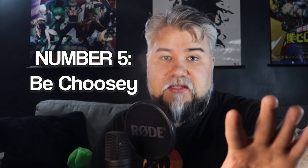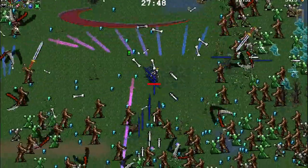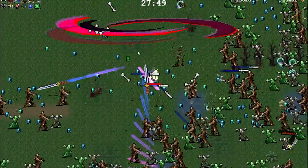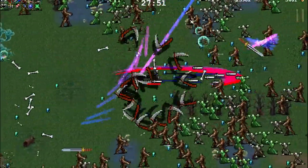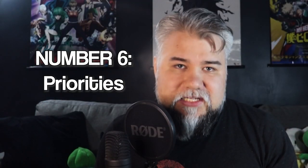Tip number five: focus on which weapons you want to end with and which items you need to upgrade them — only take those items. A huge mistake I made when I first started was grabbing whatever I saw. Don't settle; there are ways to manipulate the system, like upgrading a weapon you already have if you don't want any of the other options. Be very choosy about what you grab.